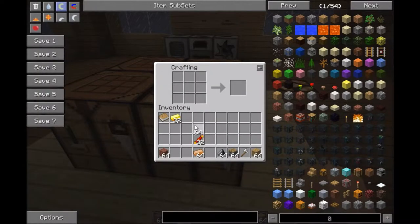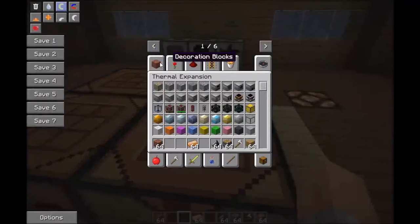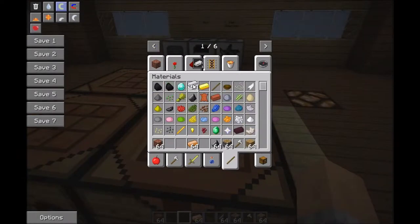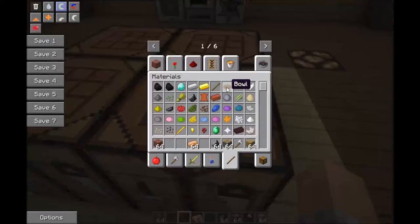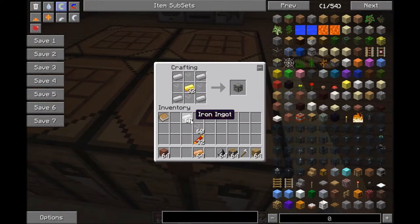The other thing you'll need is a machine frame. Oh, I forgot iron — I thought I prepared. You need iron at the corners, glass in between them, and then one gold, and that'll make a machine frame. You need it for all of them.